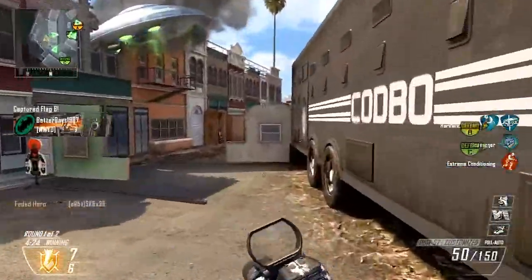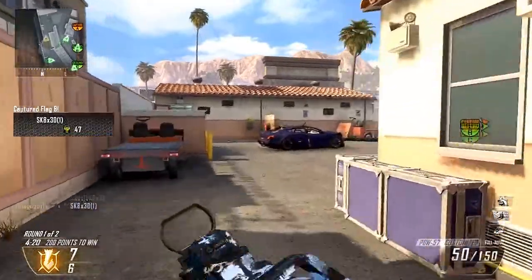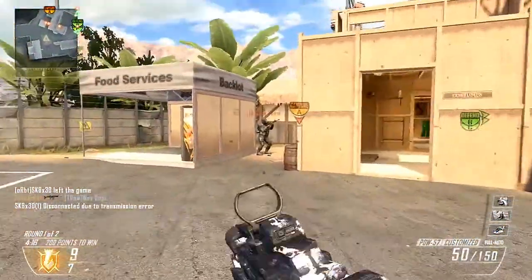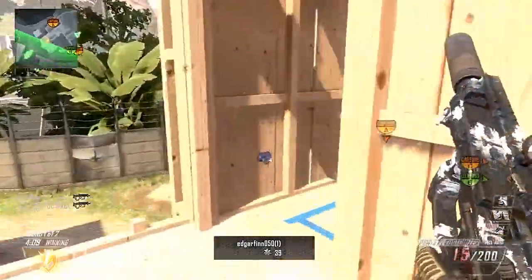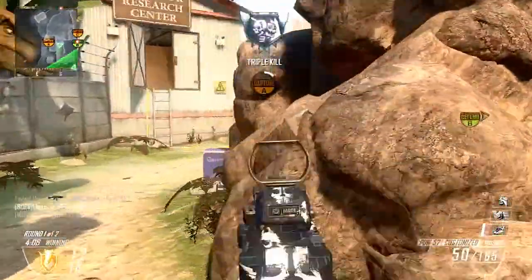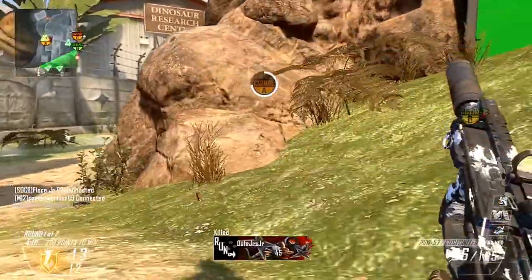Hey guys, it's Bro You Wack and we're here on Studio, living at large like an all-star living it with all the stars in Hollywood. I've got the PDW with the ghost camo and the three killstreaks: the snow chopper, the set, and the dogs. Whenever I run the dogs I feel like I won't ever get it, but sometimes you just happen to use the PDW and get a double dog in this game, so I get two of my puppies in this gameplay.